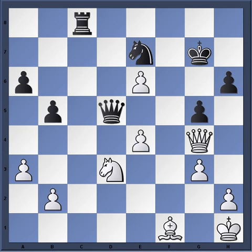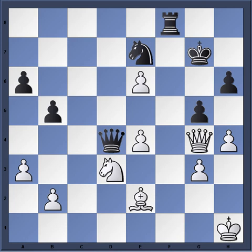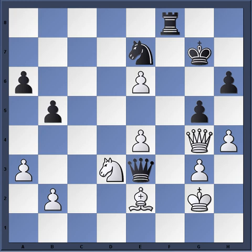So e4 instead. Qd4. h4 — Smyslov is desperate, trying to undermine the defenses of the black king. Rf8, just a one-move threat. Re2. Now Qe3, which protects the pawn on g5 — so if hxg5, simply hxg5 can be played. So after Qe3, King g2, Ng6. h5.